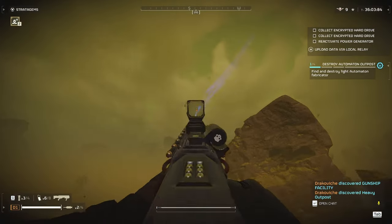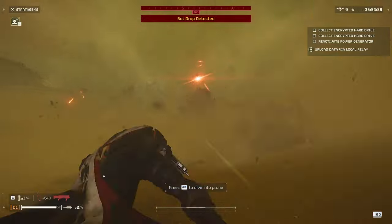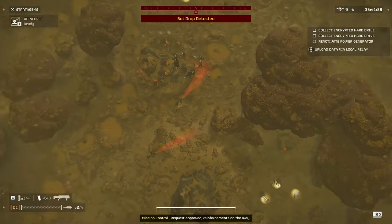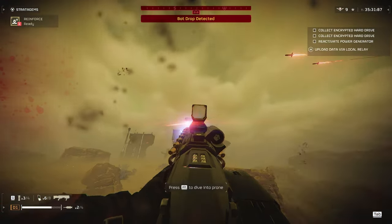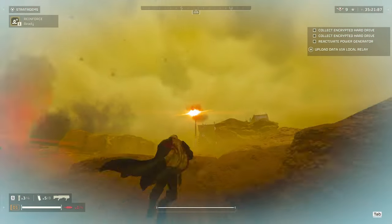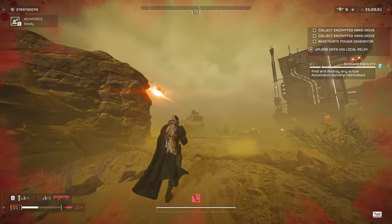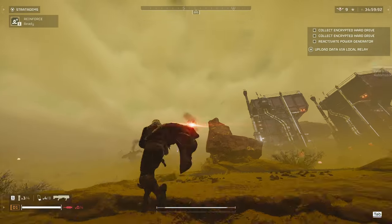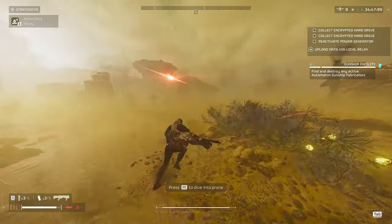Next up we have one of the biggest weaknesses of the plasma punisher — that would be the gunship. The gunship is very hard to hit because of the way that it flies back and forth dodging your attacks. The missiles that it fires are particularly bad because they'll stagger you and give you a lot of recoil making it hard to aim. You're gonna want to bring something to deal with gunships or make sure at least one of your allies has something for them. However, I did kill one with the plasma shotgun just to confirm it could be done — in a pinch you can kill one, but I don't recommend it.